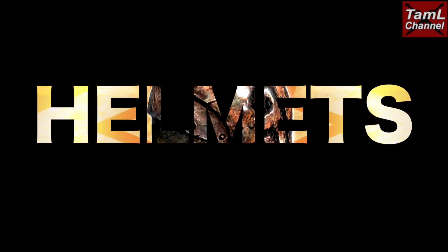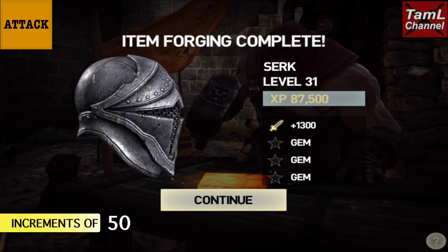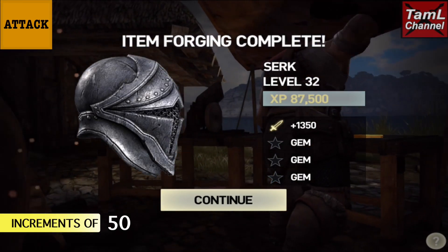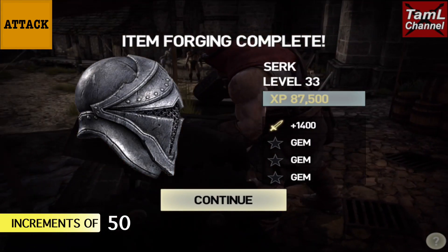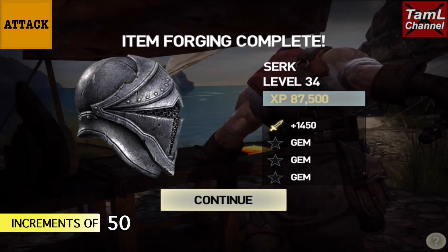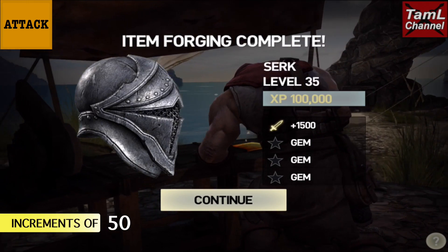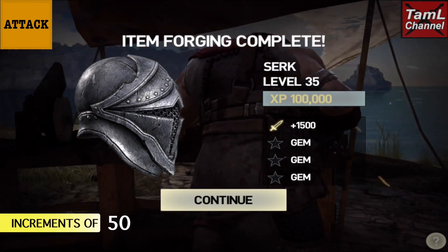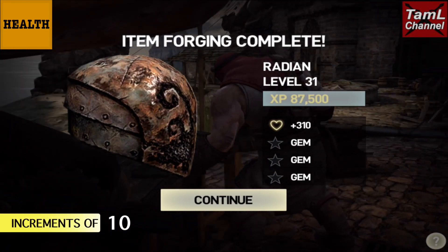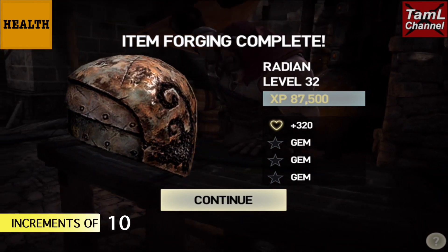First we'll look at the attack helmets — attack increases in increments of 50 at each level. At level 33 it's 1,400 attack and at level 34 it's 1,450. At level 35 the XP goes up to 100,000.